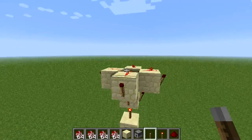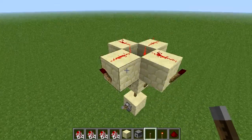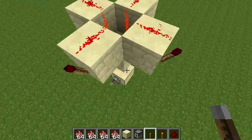When you disable the first torch, all of this redstone dust will start flashing.